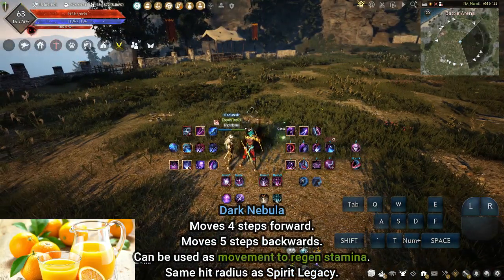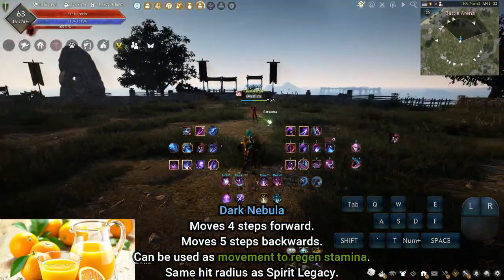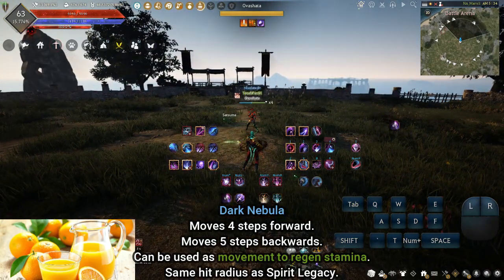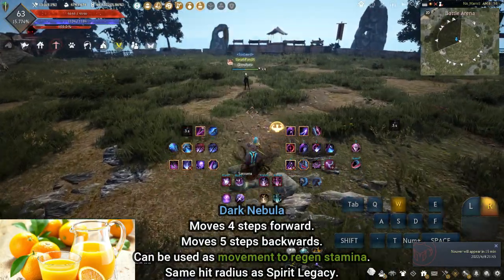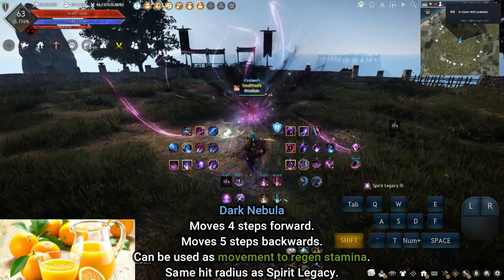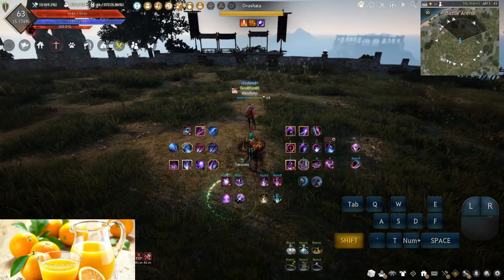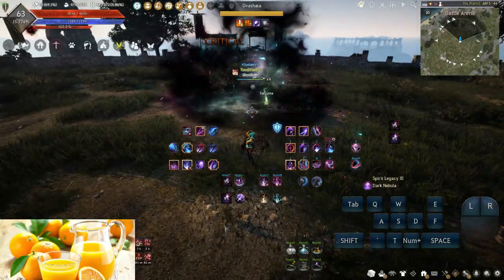Dark Nebula: can be full-cast as damage pressure outside a combo or to tax entry into weak space, but is typically animation-cancelled after Legacy to maintain space. Sometimes used with Trap of a Deer for additional movement, and rarely cancelled with Spirit Hunt. Full casting Dark Nebula lets you choose to go forwards or backwards; animation cancelling always sends you backwards. To full-cast following Spirit Legacy for extra damage, press and hold S until you see movement, then Shift Q.